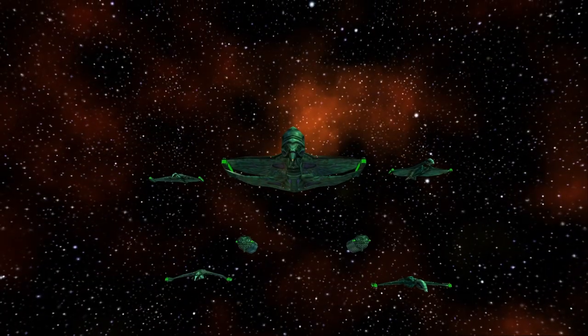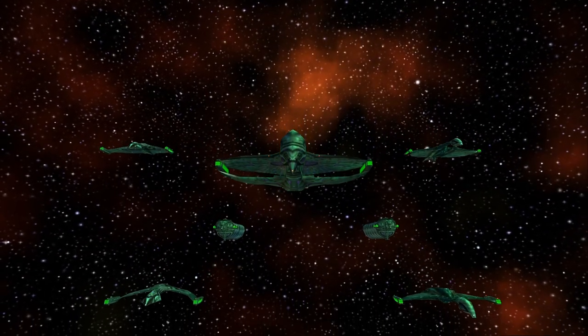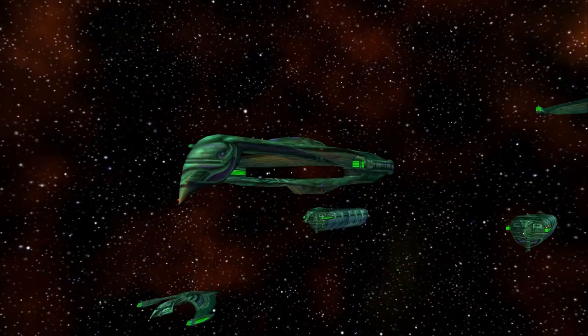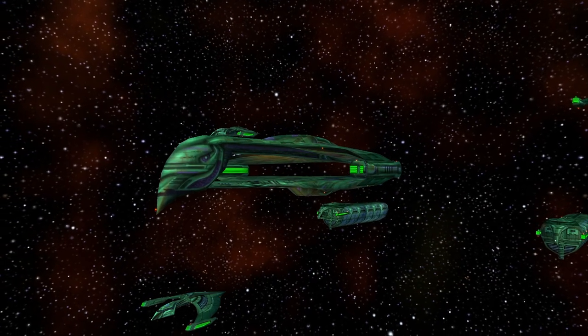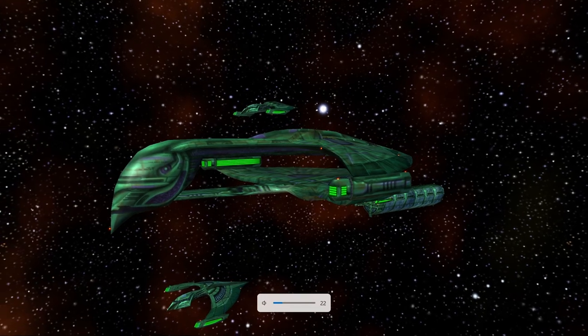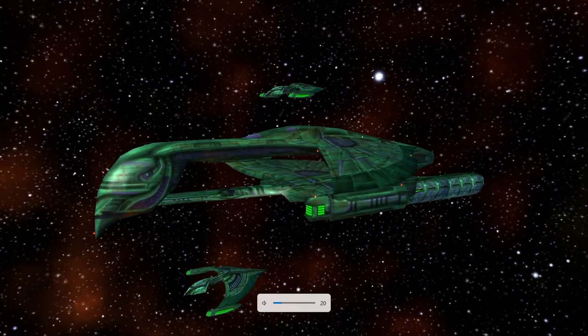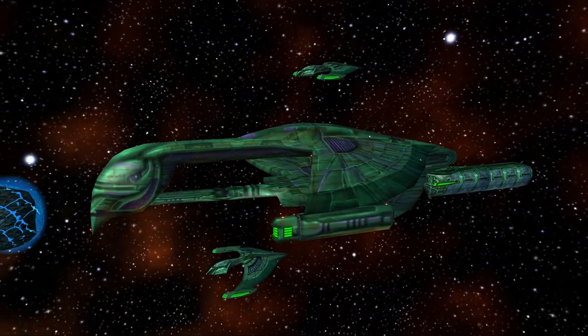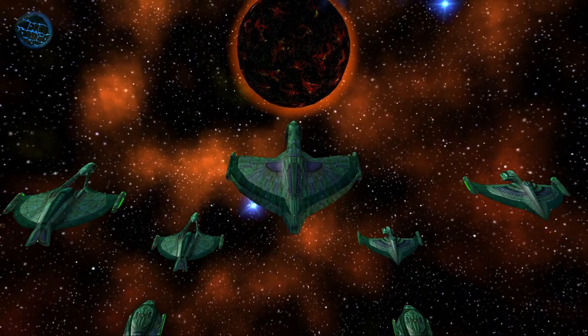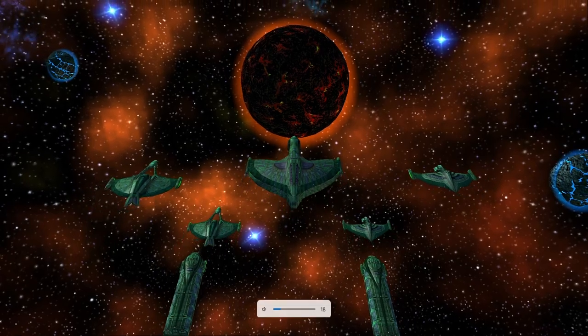Admiral Seelah's personal log. Our alliance with Tural in this Klingon war has proven to be more trouble than it's worth. In the last Klingon raid, one of our top scientists, Dr. Uldan, was captured. Uldan was working on the Phoenix Project, a new weapon essential to our war efforts. I've requested the aid of one of the Tal Shiar's top operatives to help get him back.